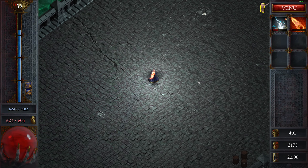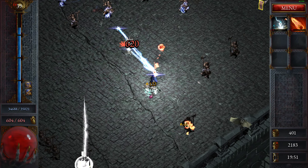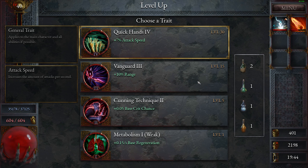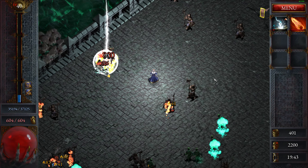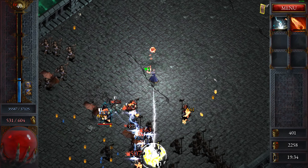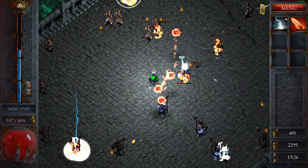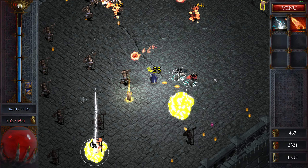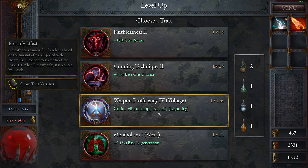I wonder if some enemies are just weak against lightning attacks — that's how it looks. This feels like a problem. I think we hit chains in the enemy. The spawn just disappeared. Base crit chance up — give me attack speed, I think that's better. These are fast. There's a boss. He's up fast — I'm not sure that's enough to dodge him. I'm wondering if they made it a bit easier. This doesn't feel that horrible. Critical hits can apply electrify.